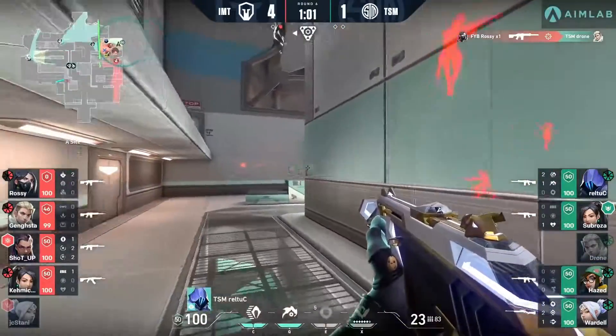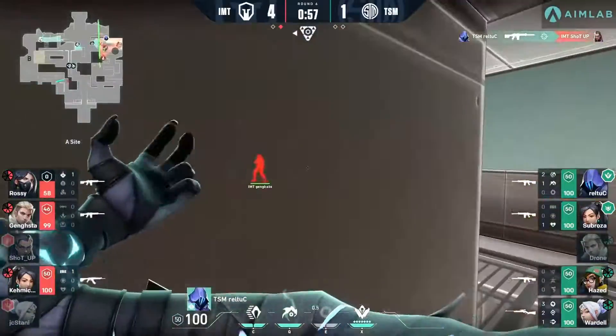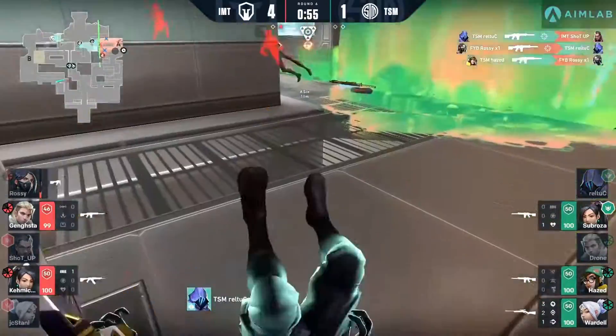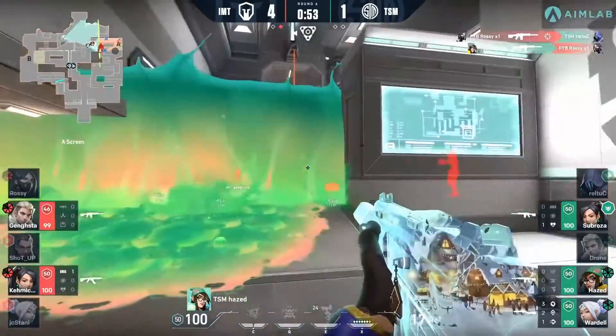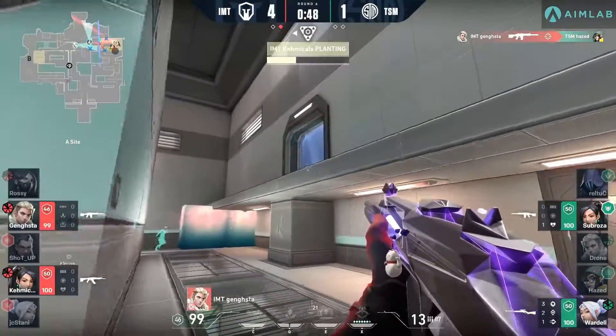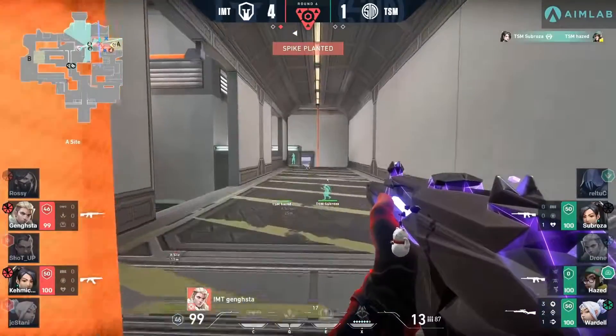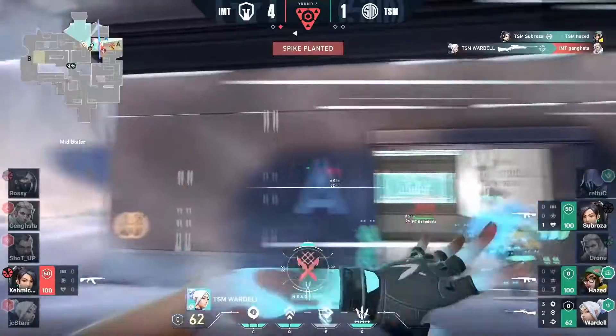It does drop Drone down just a little bit as they start to work their way up. Drone's in position but he was not prepared for that — thought he had backup from Cutler, who was playing more of an off angle. The landing doesn't come through cleanly for Shot-up, but there's the peek coming out. Back and forth volley, and it is favoring TSM at least for the time being. Gangsta on the other side of that wall as it breaks, able to find one more.